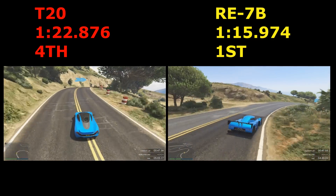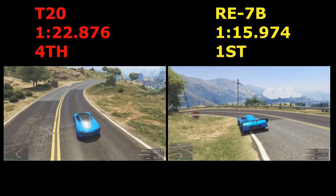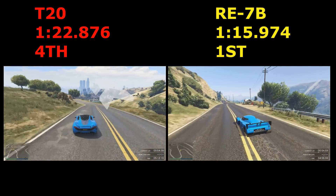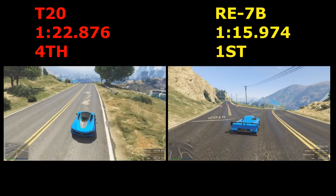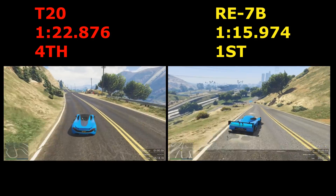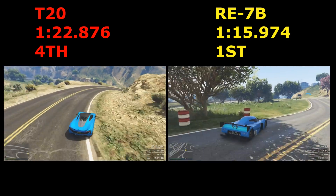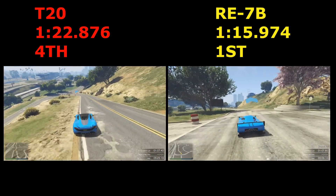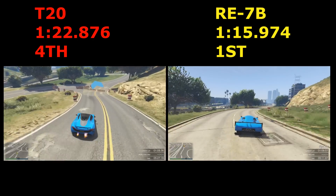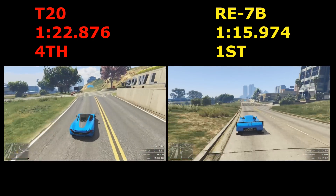The RE7B is 7 seconds quicker than the T20 around a 1 minute 20-ish average track — it's just a completely different class. The RE7B is the fastest car in GTA 5.